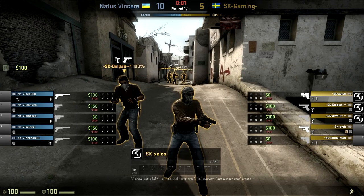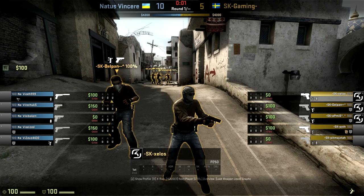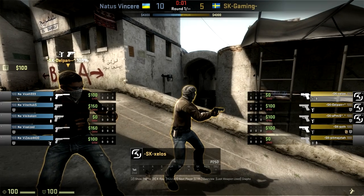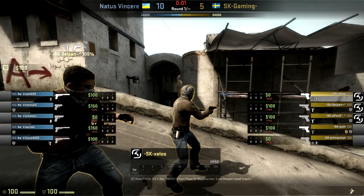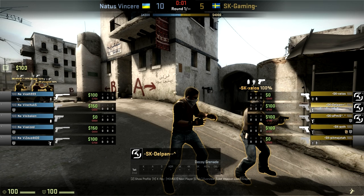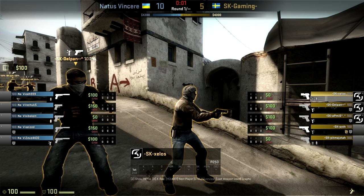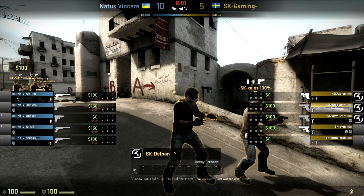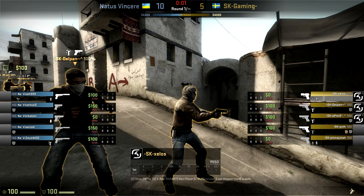The first thing to look at here are the buys, because what the players buy on this first round is very indicative of the strategy they're going to try. On the terrorist side, we have two P250 buys instead of the standard Glock — a little bit expensive. They've spent pretty much all of their money. What we do see is two smoke grenades, and that's very important — smokes are how you do the strategy, so those two say they've planned something very specific. They also have three decoys. The only reason to buy decoys is to do some kind of false tell against the counter-terrorists, so clearly SK Gaming has something completely planned out.